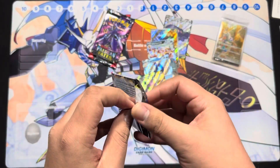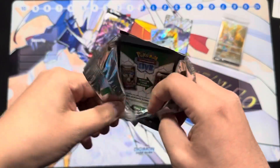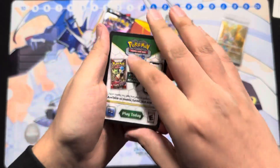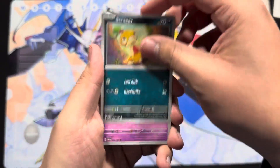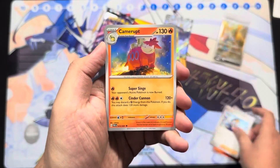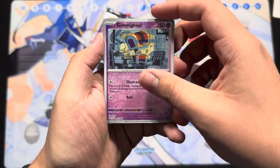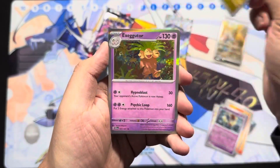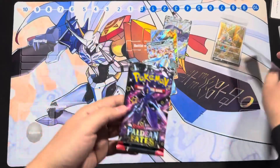Second to last pack — can we get that special illustrator rare? I think we can! Scraggy, Gimmigool, Magmar, Nimona, Camera, Scrappy, Swoobat, Gimmigool, Noibat, Exeggutor. All right, last pack — can we end with a bang?